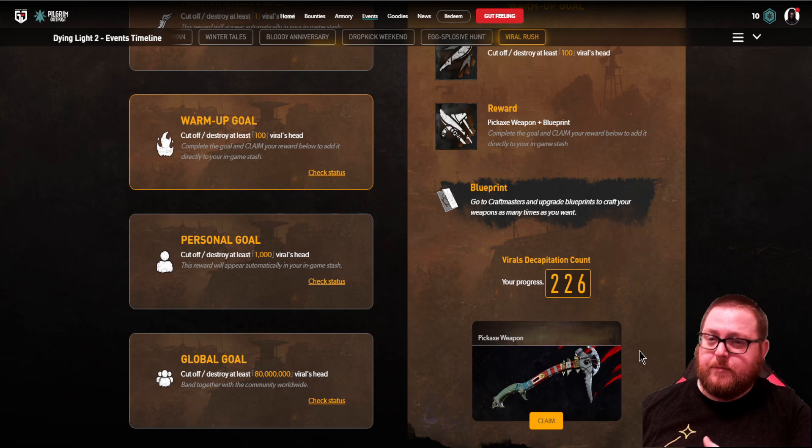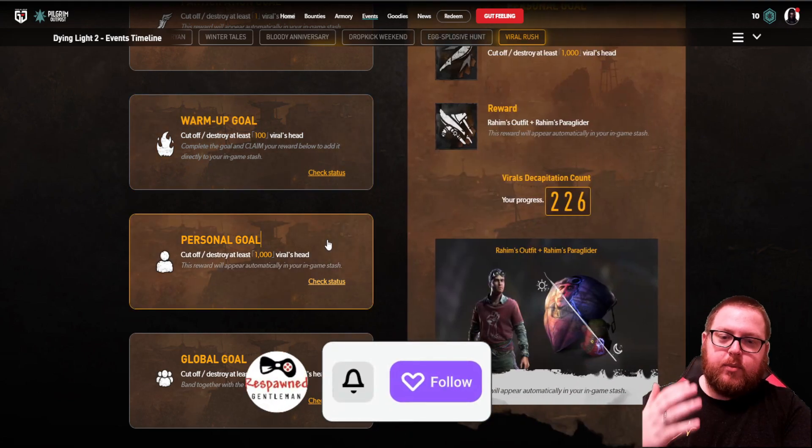You also get the blueprint for the pickaxe weapon, so you'll be able to craft it from craft masters anytime you want. I don't know if you'll also get a redeemable one in your stash like we have with previous events — I'll have to check that out whenever I go over the Raheem bundle in a future video.